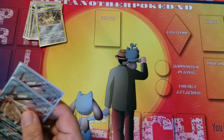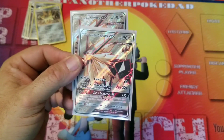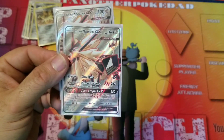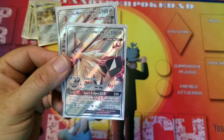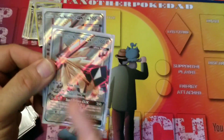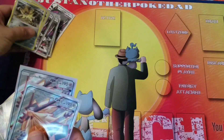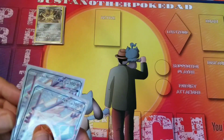We've got two of those, and then we're running two of the GX Necrozmas because Meteor Tempest is just brutal. Yes, it costs four energy and you discard three of them, but 220 damage — you're knocking almost anything out. And then Sun's Eclipse GX does 250 for three Metal Energy, but you can only use it if you have more prize cards than your opponent. The problem with Necrozma GX has always been 190 HP — that's just too easy to one-shot. But now with Stack Attacker, 190 becomes 200, 210, 220, 230. There's some rhythm there.